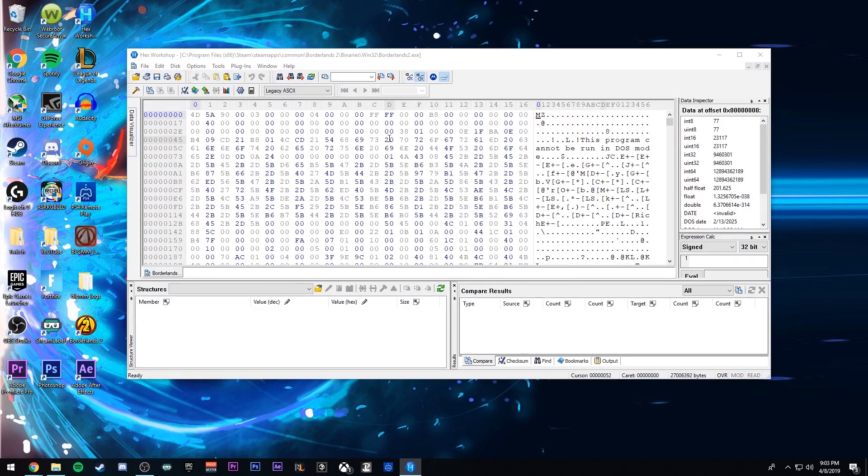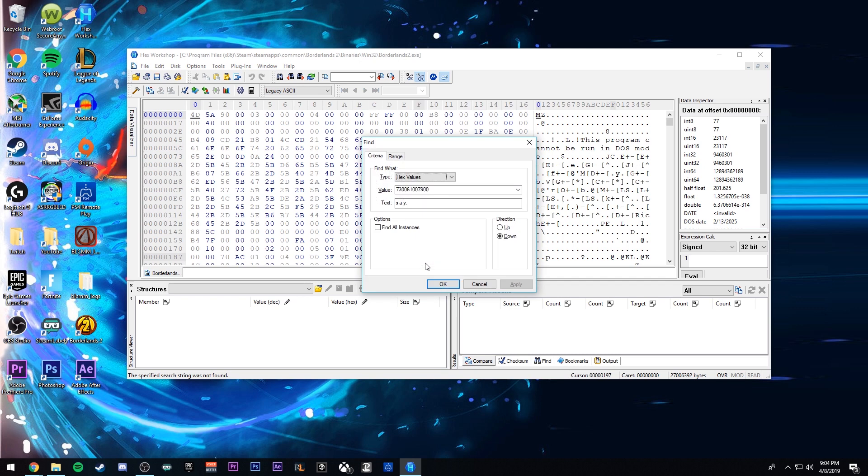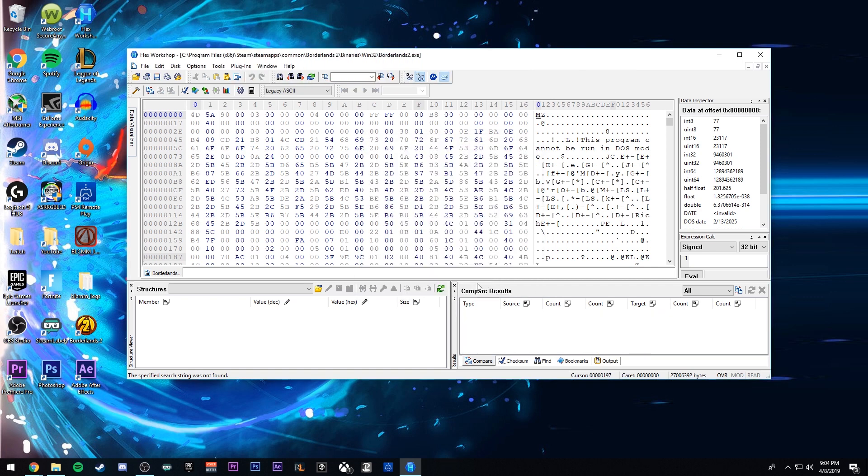Once you're in here, you're going to want to Control+F, and then on the screen I'm going to put the numbers you need to put into the value bar and hit Find. I will also put numbers on screen for what you need to change those values to. Once you replace those numbers, go ahead and Control+F again. I'm going to put a new set of numbers on screen and what to change them to. Once you change all those values, go ahead and save and quit.